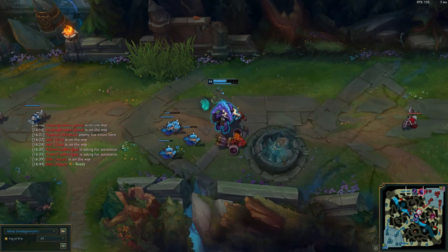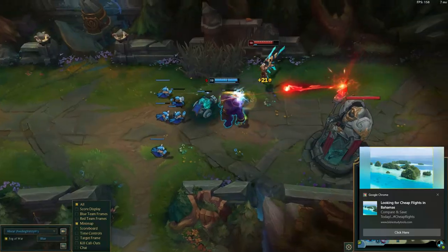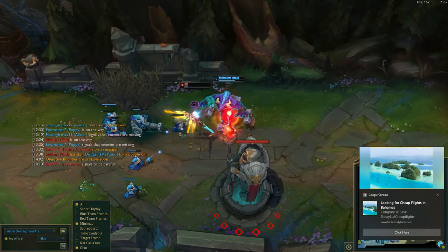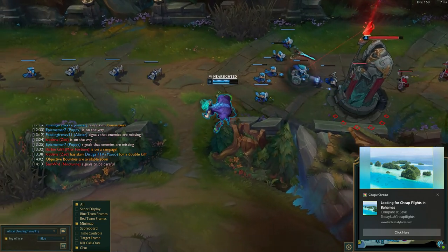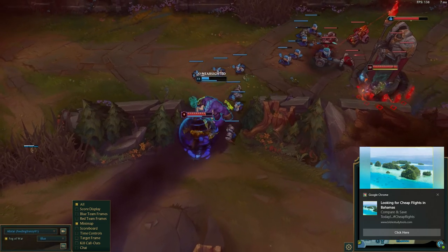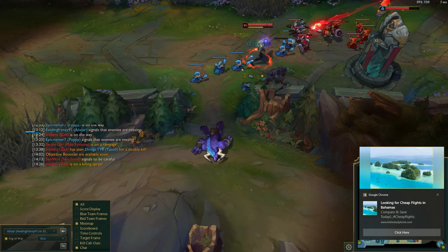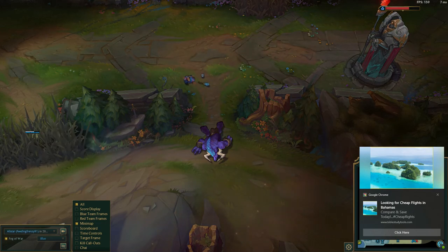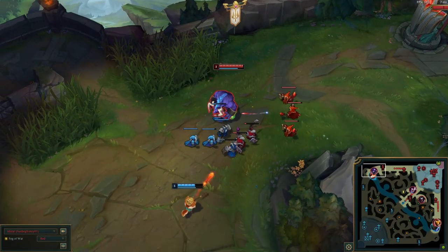There are actually two champions that Alistar at least semi-counters: Kayle and Mordekaiser. With Kayle, Alistar basically fully counters her — the two Kayles I fought I basically dominated in the laning phase, because Kayle's strategy is to keep a melee champion back, but Alistar's WQ combo makes that very hard. Especially at the beginning before she becomes ranged, you can really take advantage.